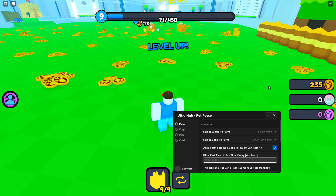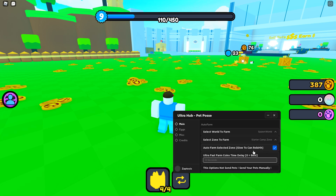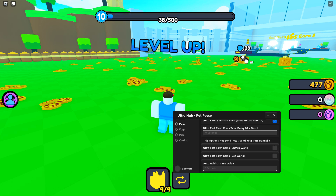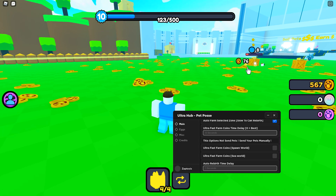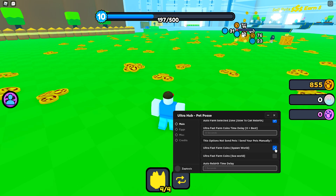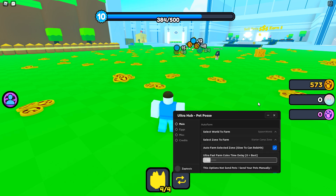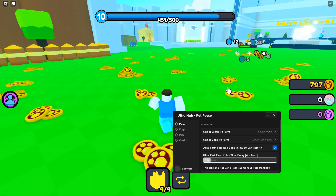Auto Farm, selected zone — slow, two can rebirth. There's an option for not selected: Send your pets manually. So this is pretty much doing exactly what you would be doing clicking, just for you, which is nice. If I just change this to a one-second delay, that can go without lagging me as badly now.